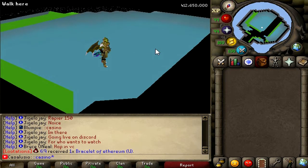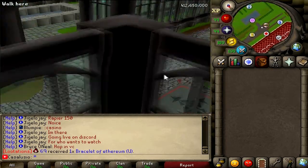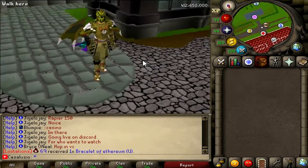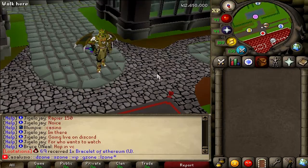Also, there is the casino zone — let's go there. This is a custom casino where you can dice duel and flower poker. Yep, gambling exists on here for all of you gambling addicts. Also, there are these five different custom zones for the donators: D zone, S zone, VIP, G zone, and L zone. These are custom donator zones with boosted XP rates and resources.